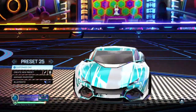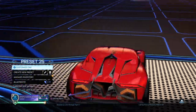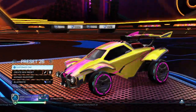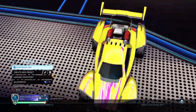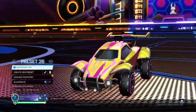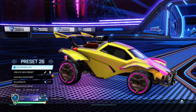We got preset 25 — it's kind of like an Instinct one. I forgot to add the tires on it, but it's fine. Preset 26 — this one's cool. The yellow and pink looks really cool. It looks like you have three colors, but right now the sun's not up in Rocket League. When the sun's up in Rocket League, it looks like it has three colors, and it looks so cool. Just look at the sides — the sides look super cool.